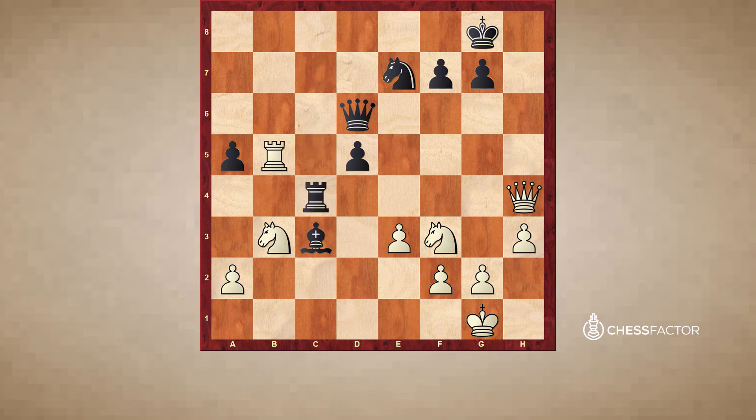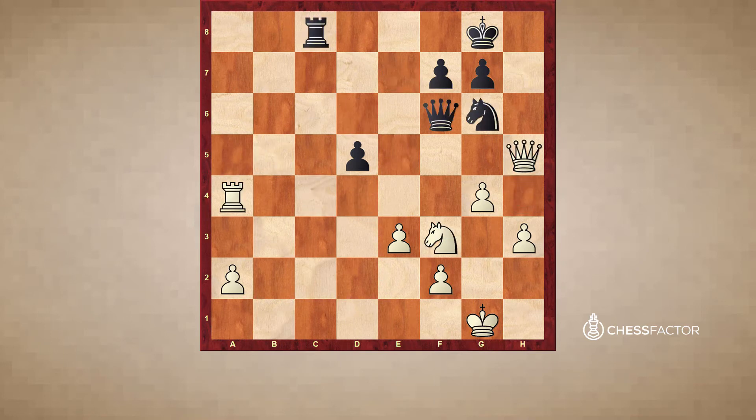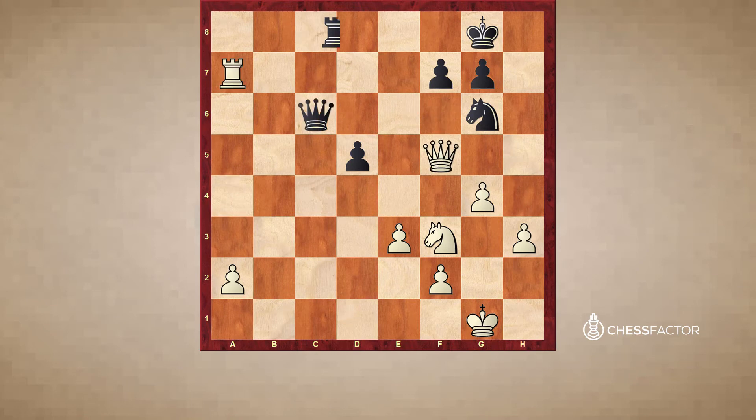Because of black having some weaknesses, the counterplay falls a little bit short. Eventually, slowly but surely, white consolidates his advantage — he's two pawns up and then wins the game. Black resigned. This game shows basically how white is supposed to play if black does not create counterplay.